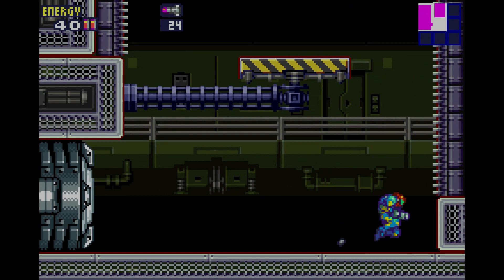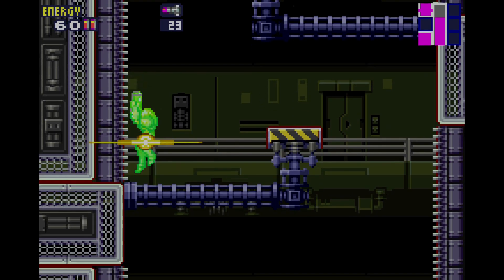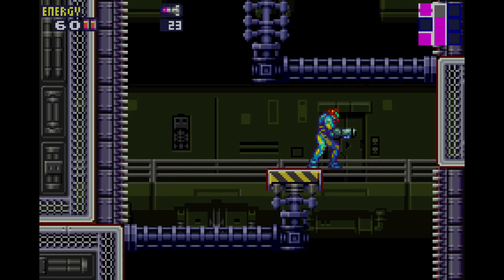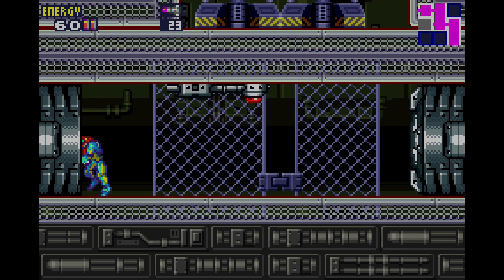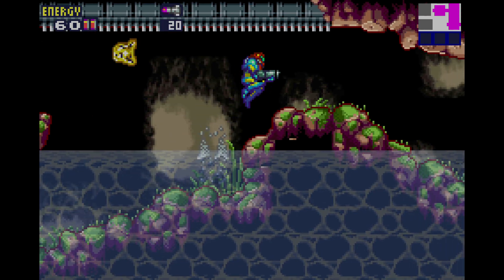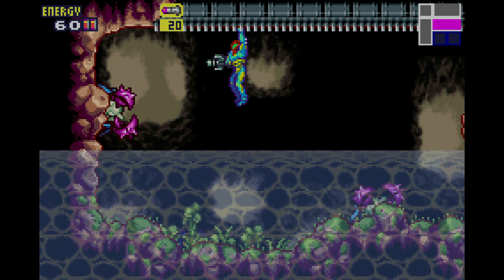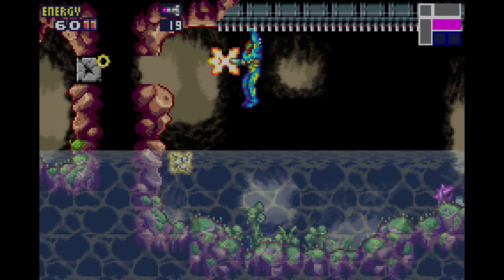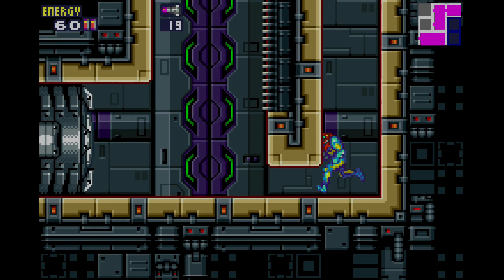He doesn't have a hitbox there? I literally hit him right on the leg. I guess he doesn't have a hitbox in the leg — or hurtbox. He might have a hitbox but not a hurtbox. I don't know why it's troublesome — it's ladder gameplay, but I guess they didn't master the ladder gameplay because they introduced it in this game. There weren't any ladders in Super Metroid, and there weren't any ladders in Metroid 2.